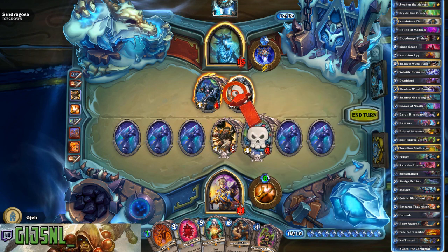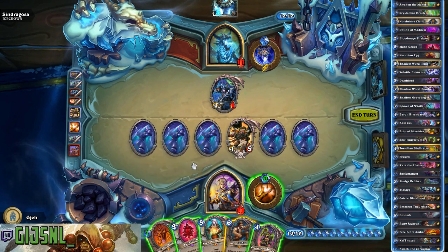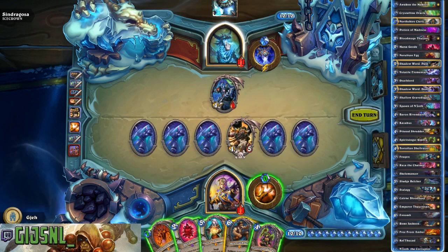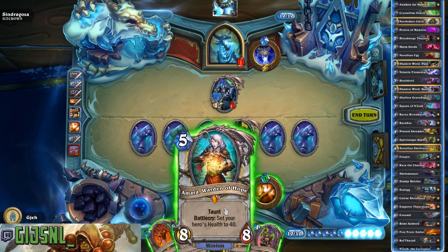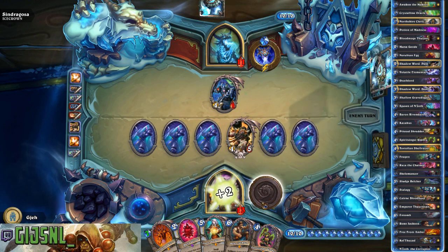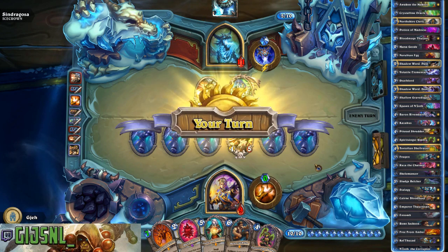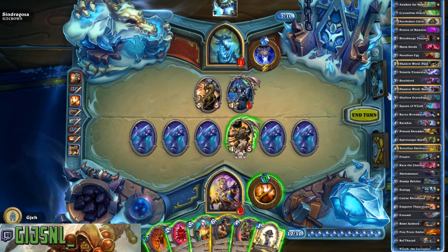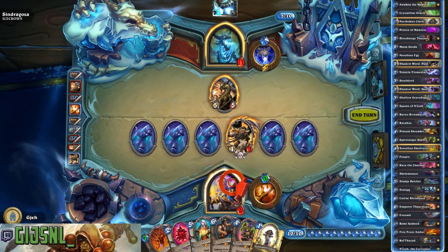I can do that. I trade this and we want to be able to kill this — that's good. I need to kill myself. I really don't need more card draw; I prefer to have more cards in my deck than him, as much as possible. I can kill this myself.